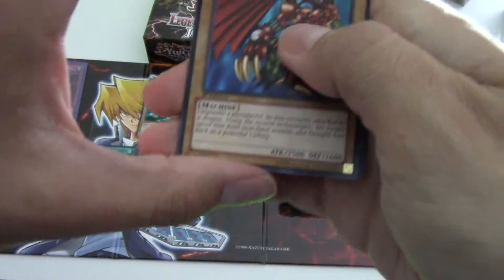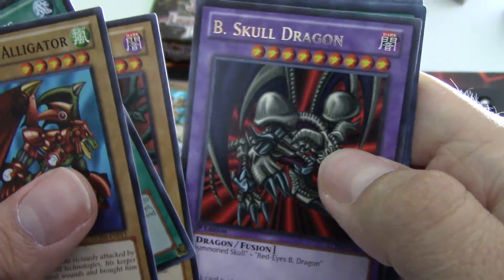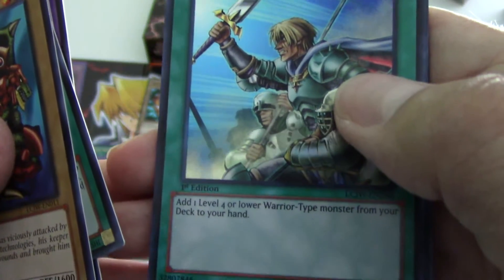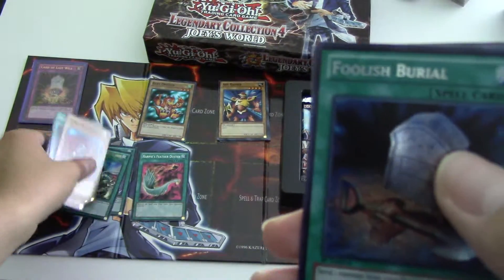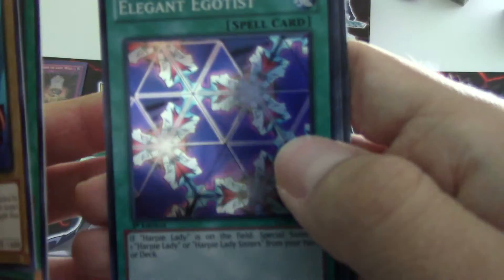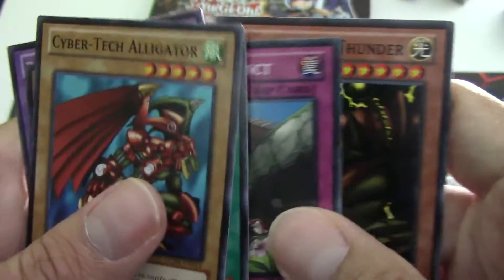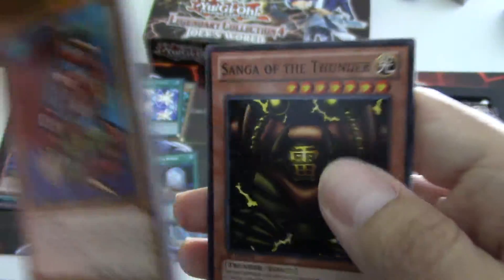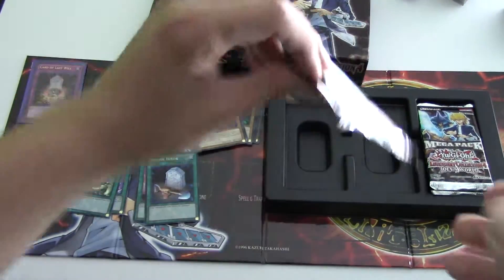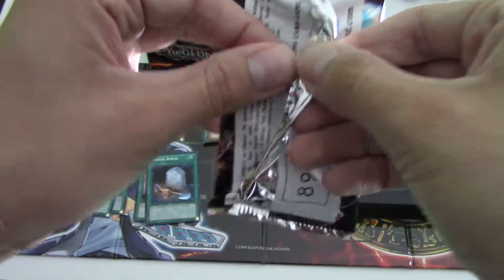Look at how easy that was — much easier. Black Skull Dragon, rare. Reinforcement of the Army, ultra. Foolish Burial, secret rare — that's a good card. Elegant Egotist, super rare. Saga of Thunder — that's a classic Metal Raiders card. Yeah, I like this set, it's super cool.